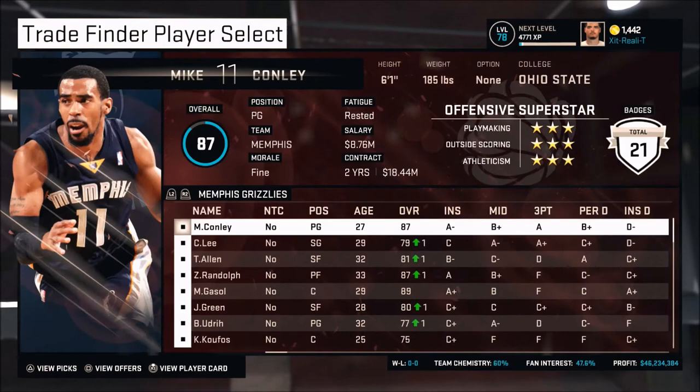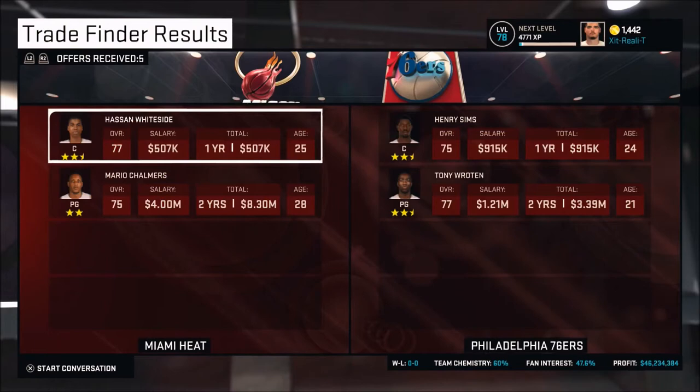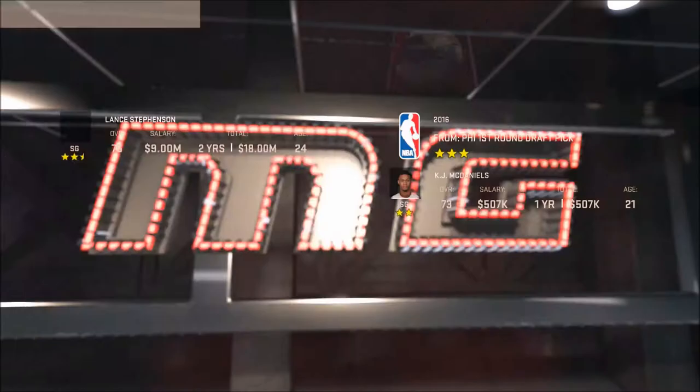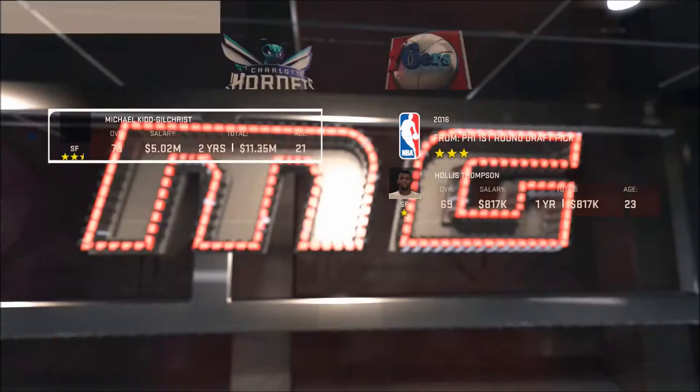When you get kind of bored doing trade finders through your own team, you can actually go to other teams and do trade finders for players you like. Hassan Whiteside actually had a really good game — his triple-double, his breakout game. I was going to try to get him but he's a little difficult, so we're going to see if Lance Stevenson is a little bit easier to get.